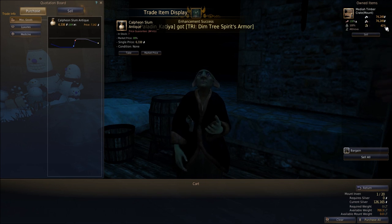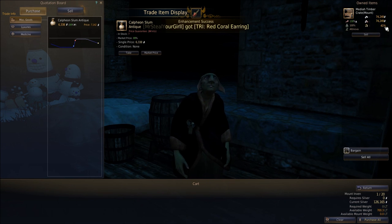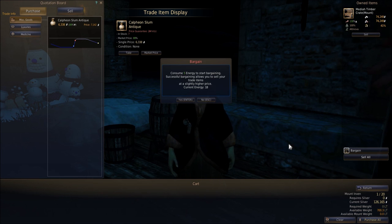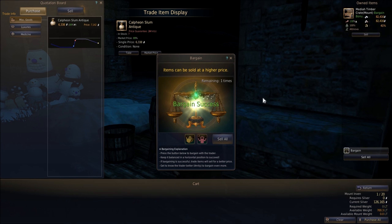I'm getting a distance bonus of 41% because these were made in Altanova and right now we're selling them in Calpheon. Let's see if we can bargain — I do have some energy. Oh, it worked! Alright, so we'll sell all. So we're getting 82,000 each.